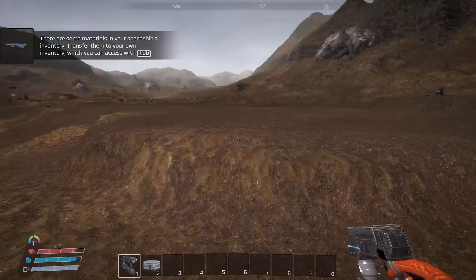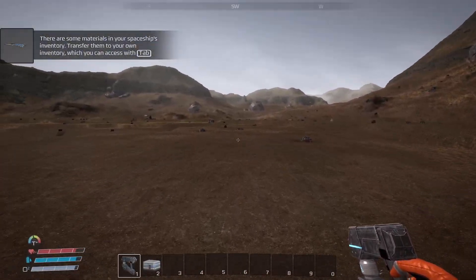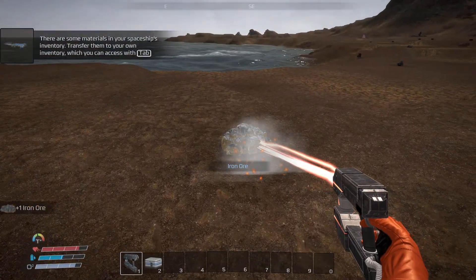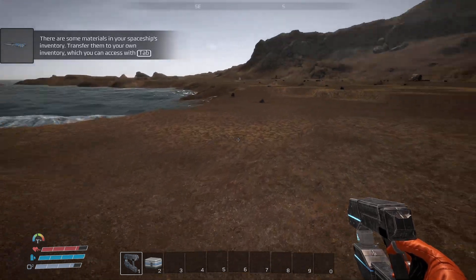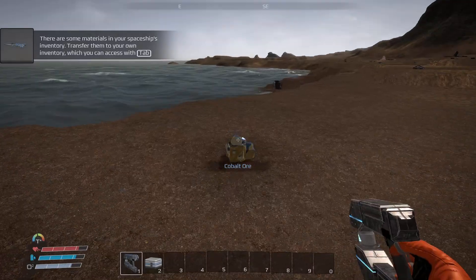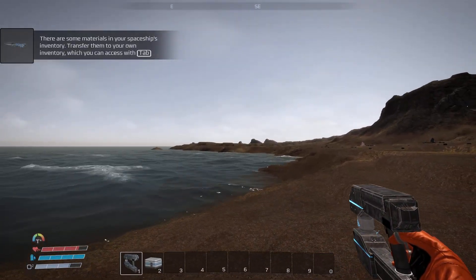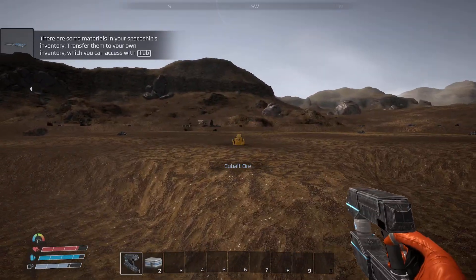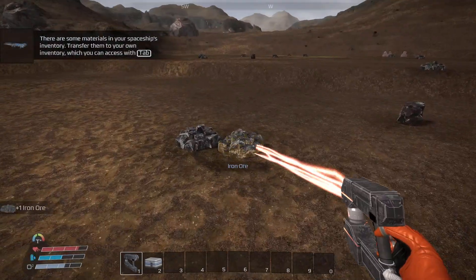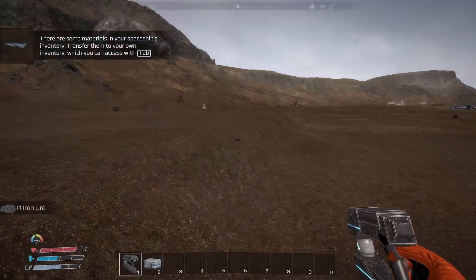I'm going to leave the spaceship there and put a little base over the back there, and also put one down here a little bit as well. We've got oxygen there - why don't we put one down here or something, there's a nice little area. I remember there was a little mound over there. We've got a grand salota as well, so we get some more iron - that's the stuff we want really, and the cobalt and copper, we do need the copper.